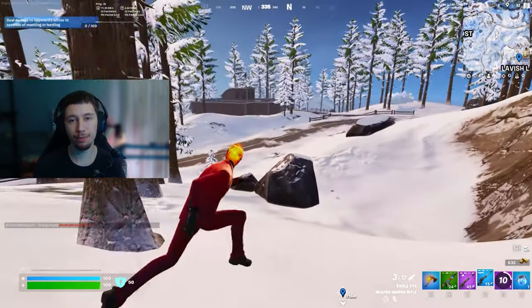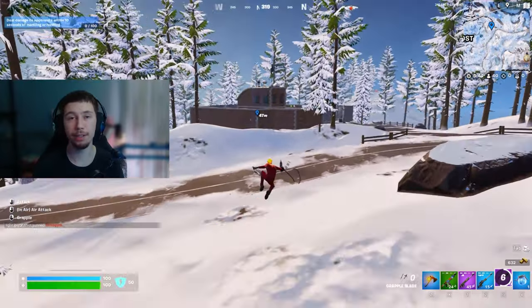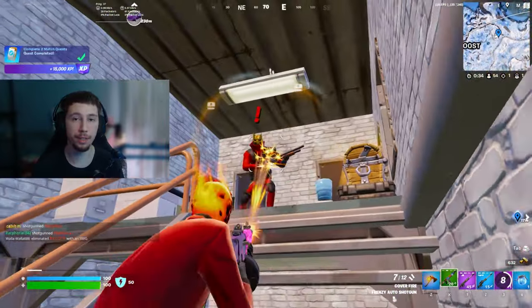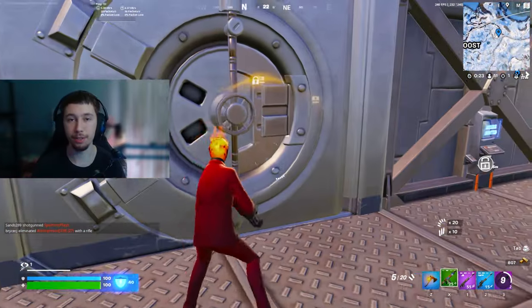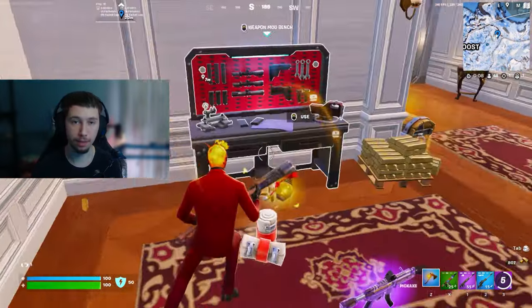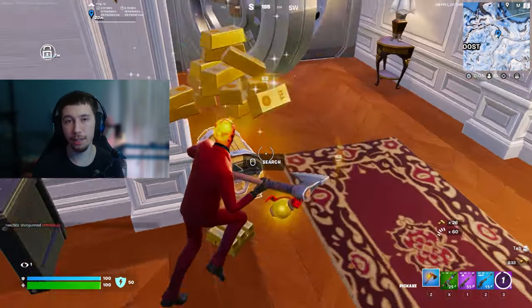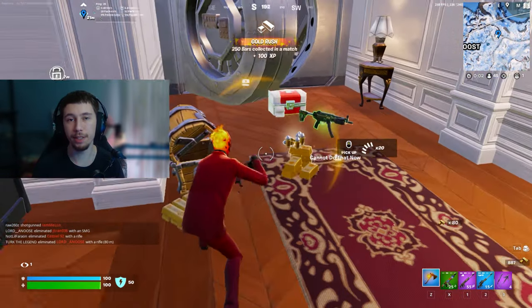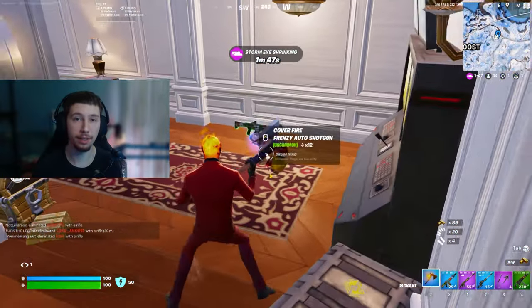And when you decide to leave Rebel's Roost to third party Lavish, on the way there there is a vault. So if you kill the NPC, get the key card, and go into the vault, you get a guaranteed legendary chest. There's also potential for a weapons mod bench spawning inside of the vault. So in theory, you can get a fully kitted inventory before you even decide to third party Lavish. That is why Rebel's Roost is going to make it on the list.